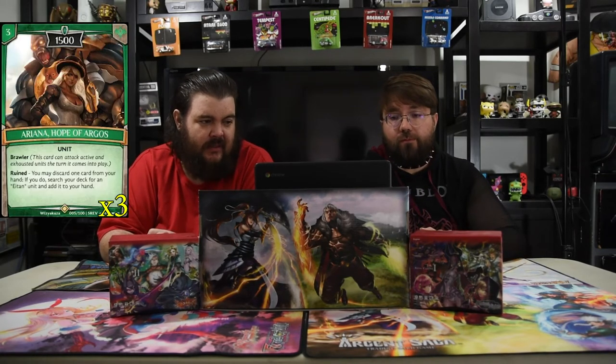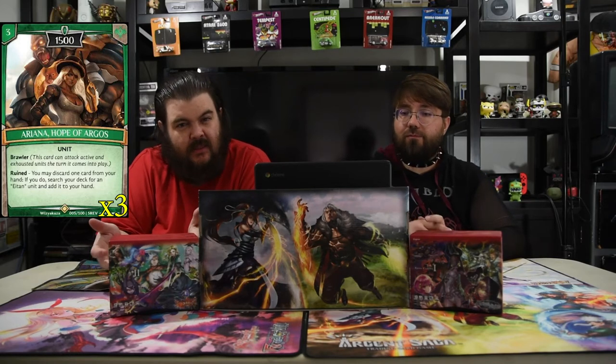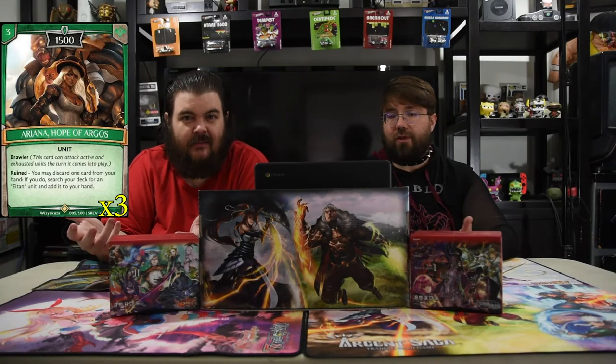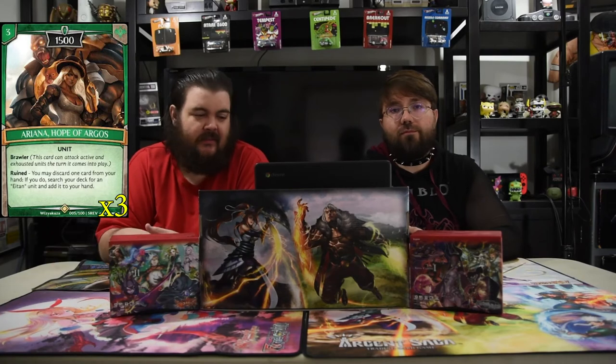Next up is Ariana, Hope of Argos. She is three for a 1500 brawler and she's got a rune trigger where you search your deck for an Eden and put it into your hand. This card is going to be really crazy with the Forger because she's a brawler — you pick five, she becomes a 2500, and you just kill everything. I'm a brawler so I'll kill you this turn.